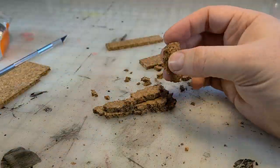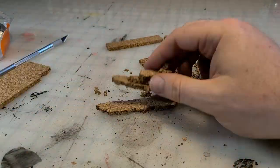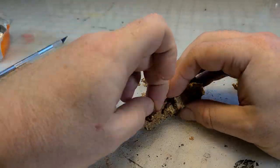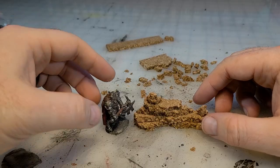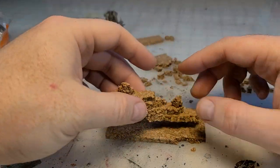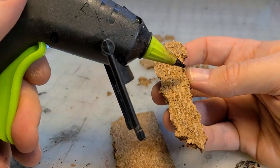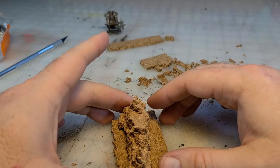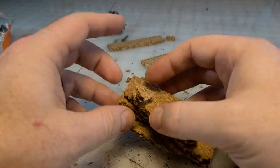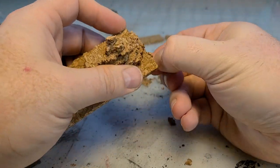Super, super easy. These would work for, well, obviously my lava tiles - I'm going to paint them up in a similar fashion. However, these would also be great for caves. These would be the Stalagmites - G for ground. Stalactite - T for top. Stalagmites for the ground; they would look absolutely amazing for your cave setups.